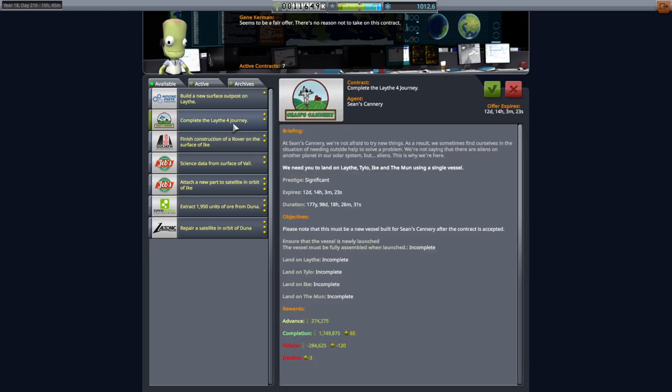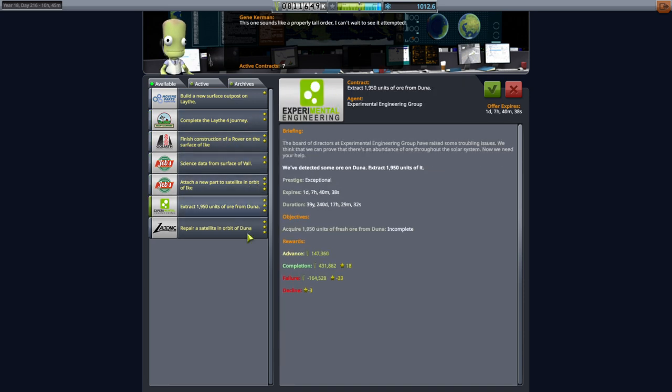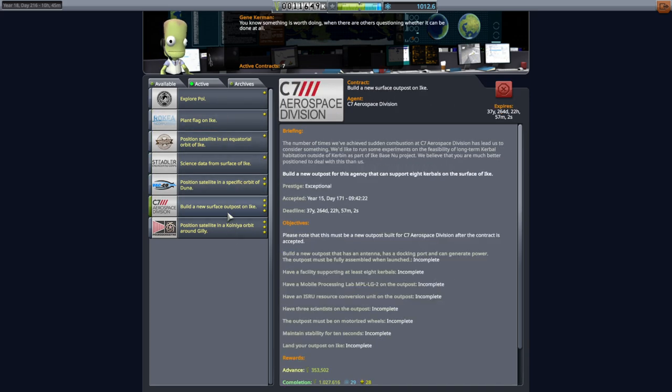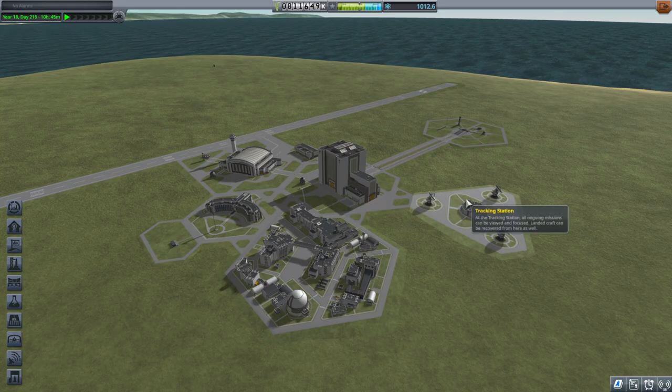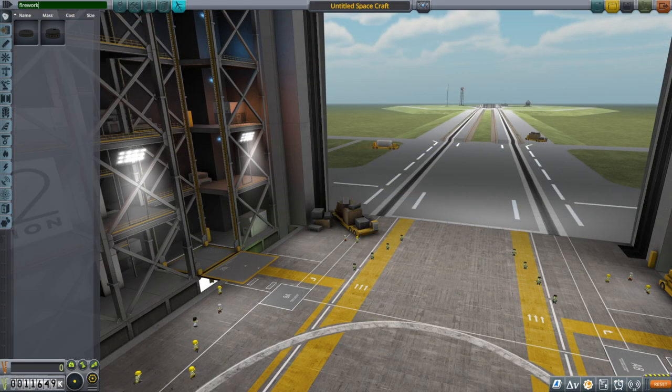They've got hopes. 1,950 units of ore could be possible in combination with our Ike missions and stuff like that. Maybe we'll think about that, but I won't jump on that yet. We seem to have all the stuff we had before, so that's okay. Let's take a look at the parts — I'm especially interested in the form factor of the fireworks.